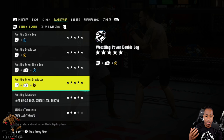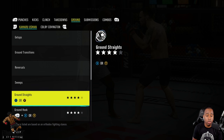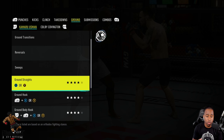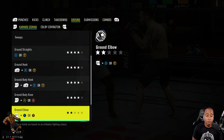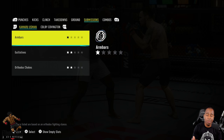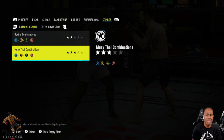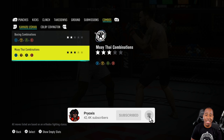Double leg, single leg, power single, power double, and wrestling takedowns are all level five. The only thing less than level five is his BJJ and judo takedowns. His ground straights and ground hooks are both level four, so his ground and pound is nasty. Submissions aren't great, and his boxing combos are only level two — I think that doesn't do him justice.